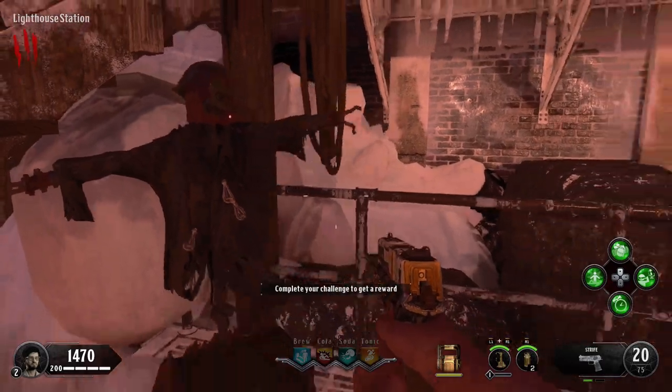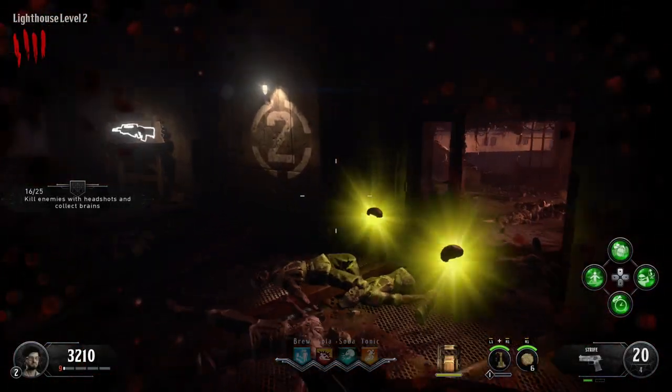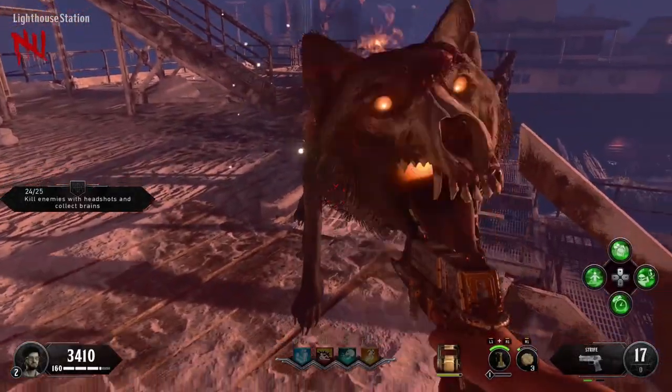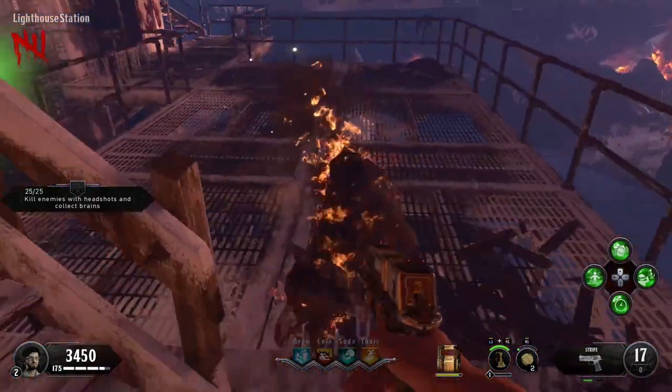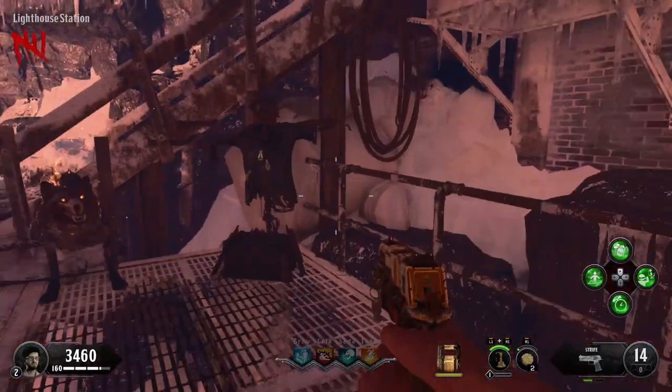Starting with the lighthouse station one, the first challenge is to get headshots and then collect the brains that drop. This is pretty straightforward, but I find it easy inside the lighthouse since the ground is flat. Keep in mind that hellhounds do count towards your headshot kills. Once you have all your headshots and collected all the brains, make your way back to the challenge podium at the lighthouse station and collect your reward to move on to the next challenge.